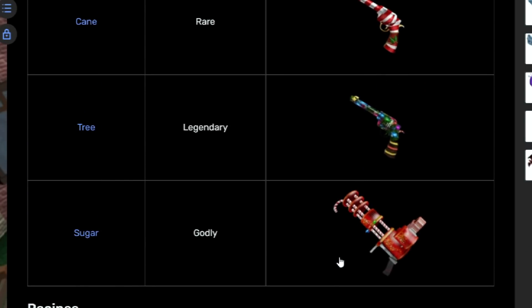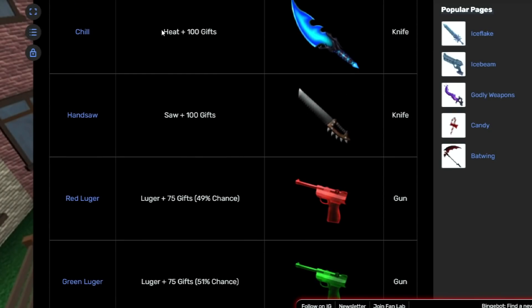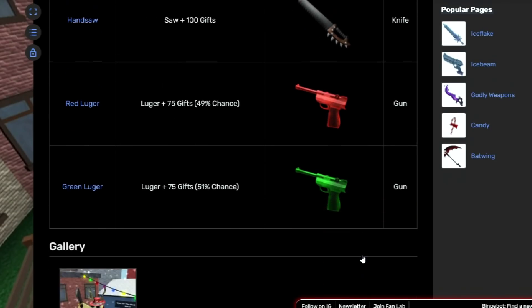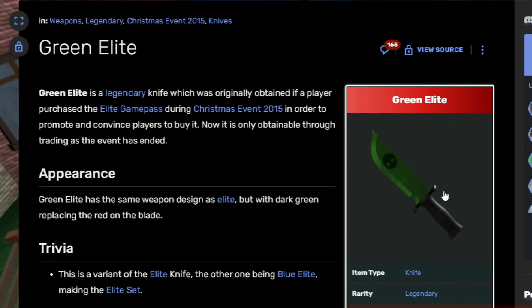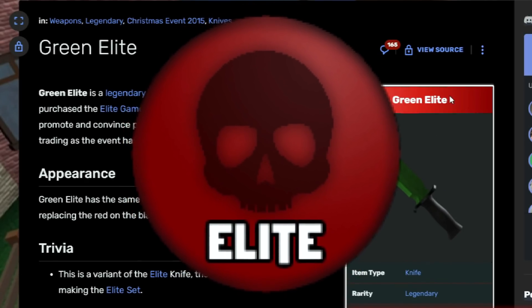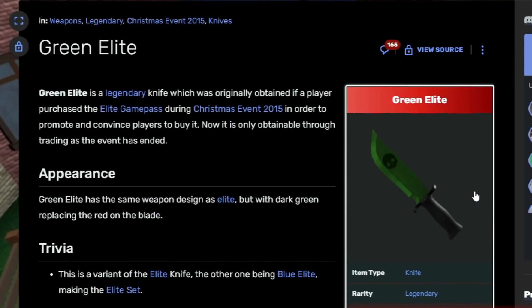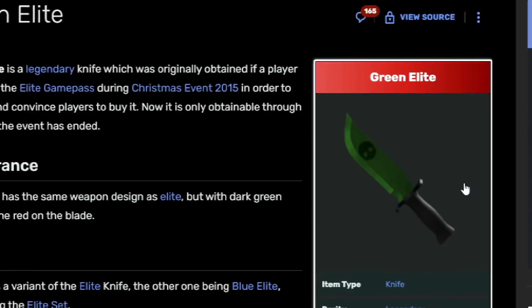There was another interesting part of the 2015 event: crafting. This is actually really unique — the Chill, Handsaw, Red Luger, and Green Luger were all obtained through crafting. Also, the knife called Green Elite was awarded to players who had the Elite game pass in 2015. The knife is not really that rare, but it's honestly really underrated — I kind of wish it had more recognition.